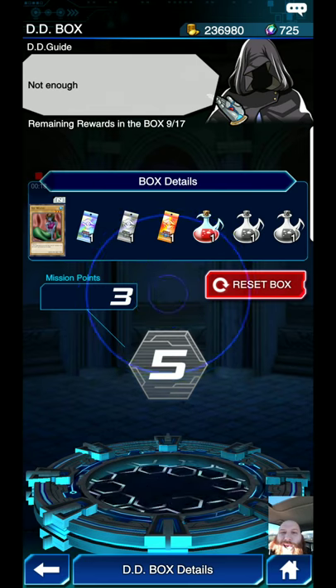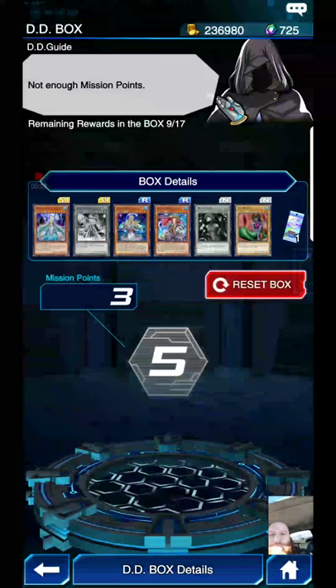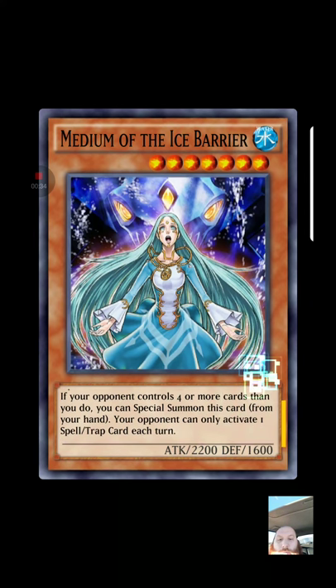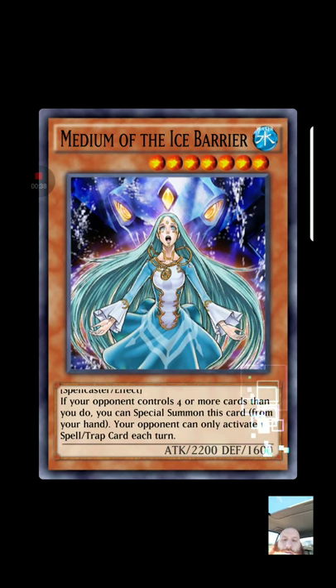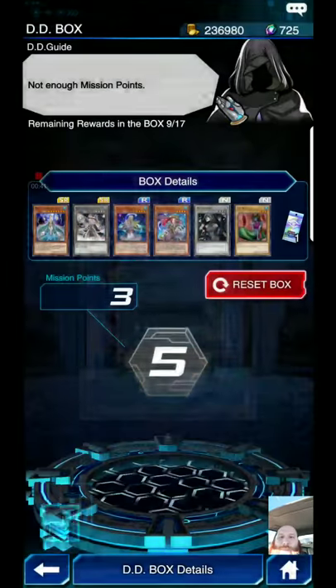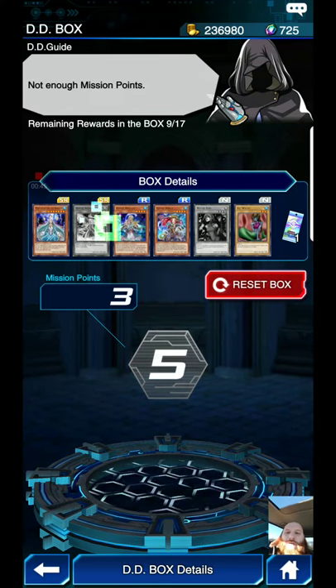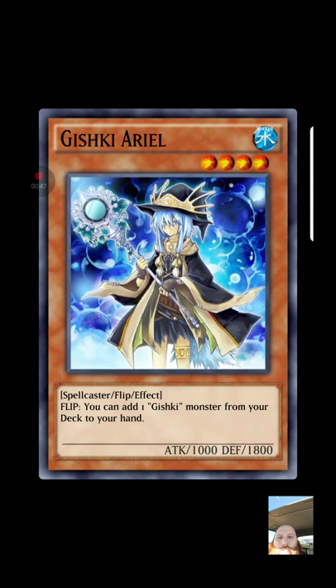Before we get into discussion on how to best handle this, let me cover the Medium of the Ice Barrier card I'm looking forward to. I like using Ice Barriers. If your opponent controls four or more cards than you do, you can special summon this card from your hand. Your opponent can only activate one spell or trap each turn.